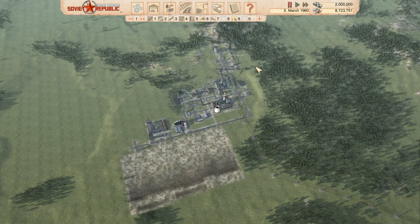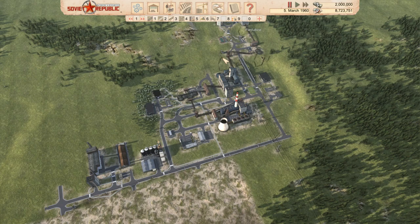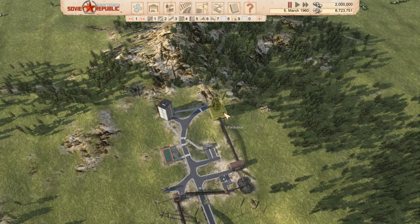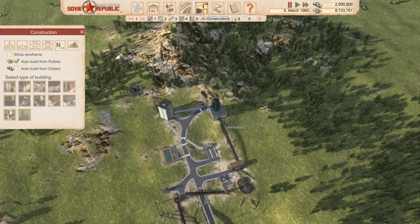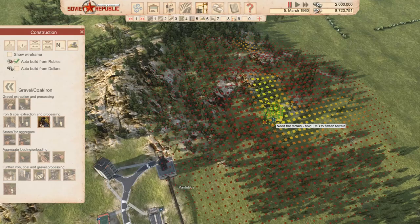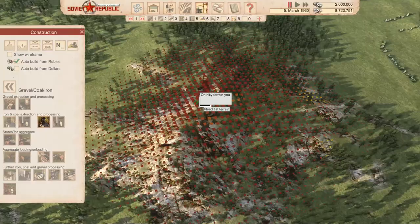Welcome back to Workers and Resources: Soviet Republic. We started again but I didn't want to go through the initial setup with you. I'll explain what I did to start out because it takes a lot of flattening and stuff. I always go with a coal mine to start. To place one, go into construction, then gravel and coal, then coal mine. It'll show you in different color blocks where there's coal — red means none, orange is a little, and green would be fantastic.